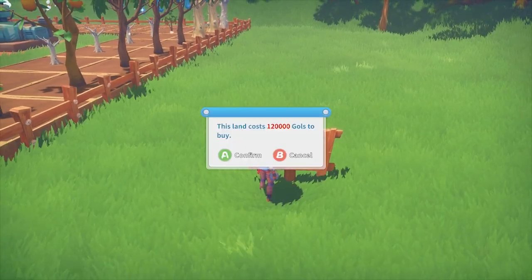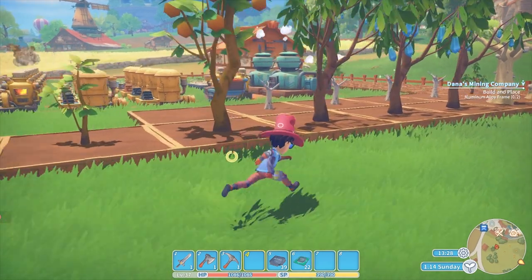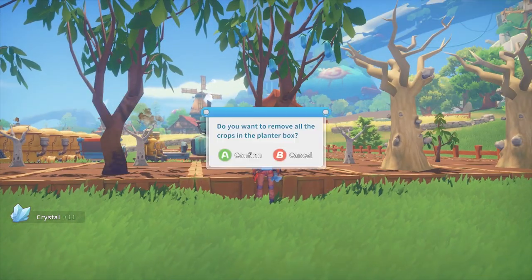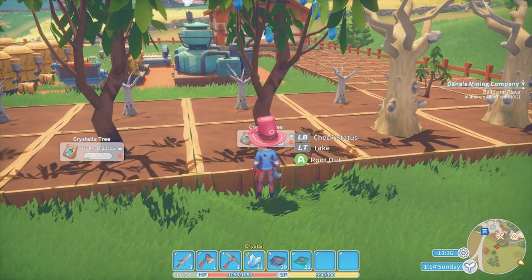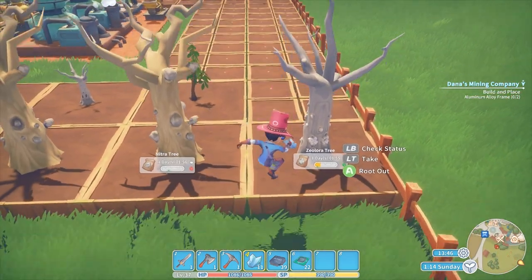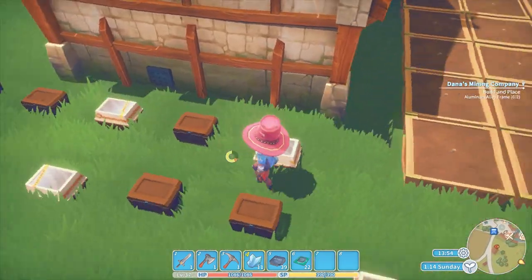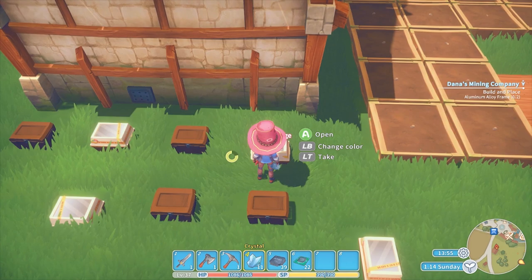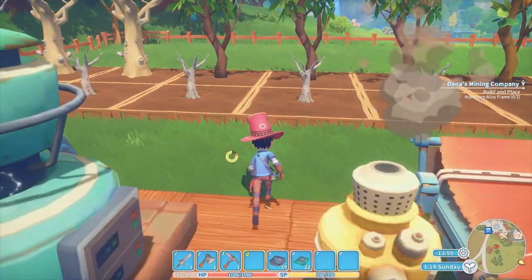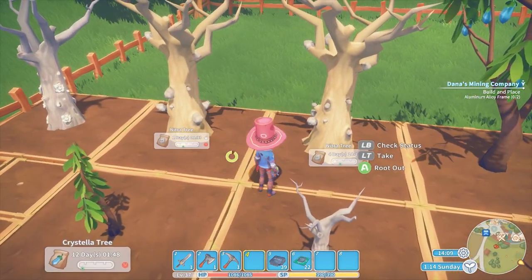Let me buy this land — I need 120 there. So you guys get to see me buy it twice because of the game crash. Ooh, crystals — they're ready. Go ahead and get that started again. Sometimes you get sapphire from this. The crystal tree replenishes itself every seven days. I'm going to drop these crystals off. What tree did I want to buy again? I think I wanted another crystal tree and a nitro tree.